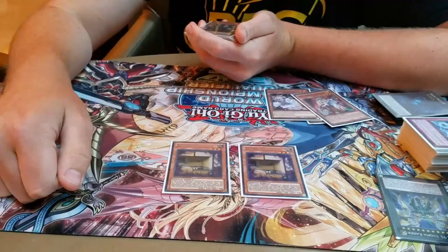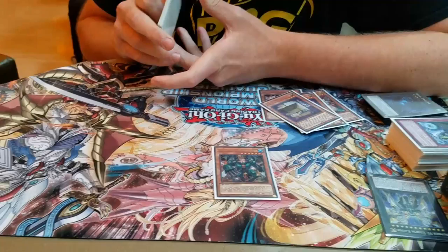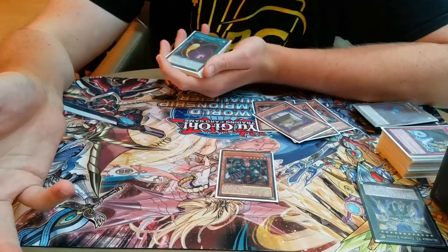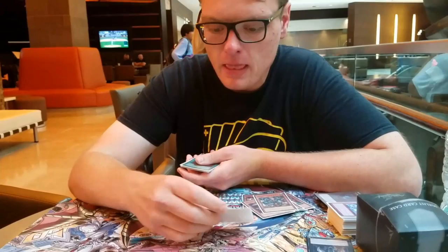Two Flying C — this card sucks, I regret siding it. I also sided a third Dino, because Ignis is really bad when you're going first — searching a spell doesn't do anything on your opponent's turn. So I side out two Ignis when I go first, but then I don't want my Draco count that low for the number of spells and traps I'm playing, because the spell and traps don't do anything if you don't have any of these guys. So I needed a card to side in to make my spells and traps live when I wanted to side out Ignis going first.